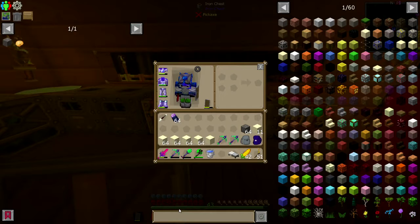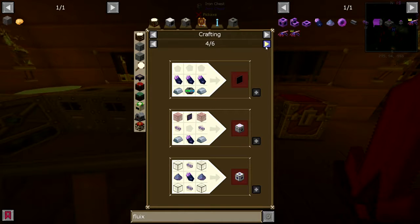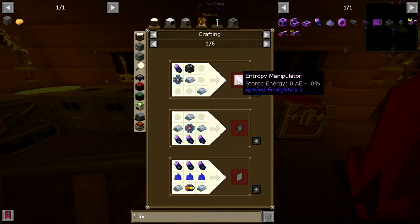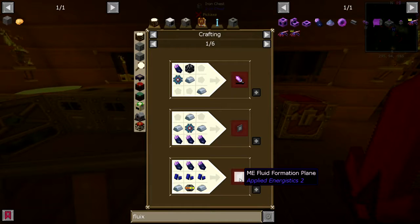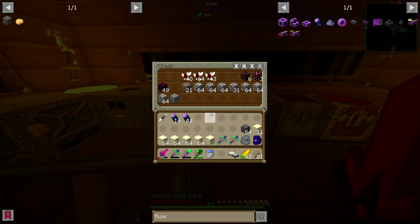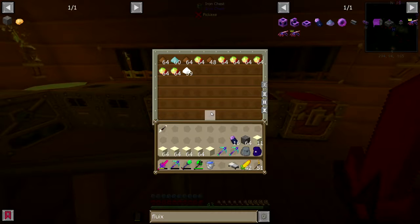Alright, so those fluix crystals, I just want to confirm that I don't need them for anything really. Well, that I'll definitely make. So I won't pulverize them all. I will do most of them. Let's do it after the quartz and I'll save these. Looks like all the glass is done. Once the stack is finished, I'll make some quartz glass.